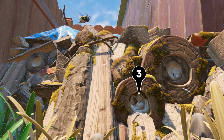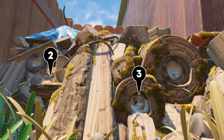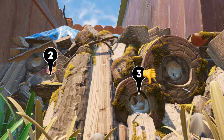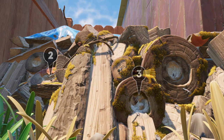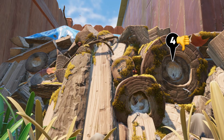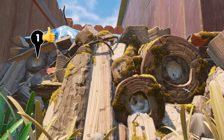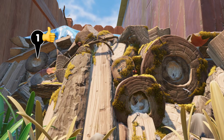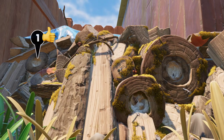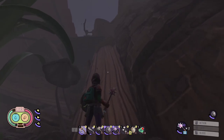Hole number three is the easiest way into the den and leads you to hole number two — in other words, just a tunnel full of termites, so we can avoid that. Hole number four is a long path to the main hall — we can avoid that too. Hole number one is a shorter path to the main hall, and that's the one we're going to take. Remember to save your game, as this path is the quickest one but not the safest.